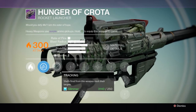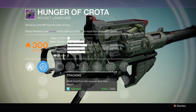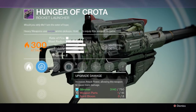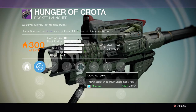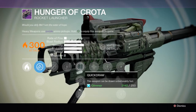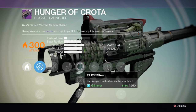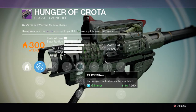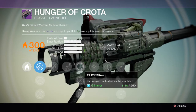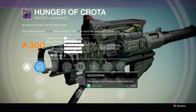Gjallarhorn is a huge help in Crota's End. Hopefully one day I'll get it, but I have to stick with weapons like these for now. Moving on to the right here, we have upgrade to damage, then we have Quick Draw. This weapon can be drawn unbelievably fast. Loading up your rocket launcher takes quite a while when swapping between guns — you've got to hold the triangle button and it takes a long time to be pulled up and ready to fire. So having Quick Draw on it will benefit you a lot and it'll be a lot quicker.